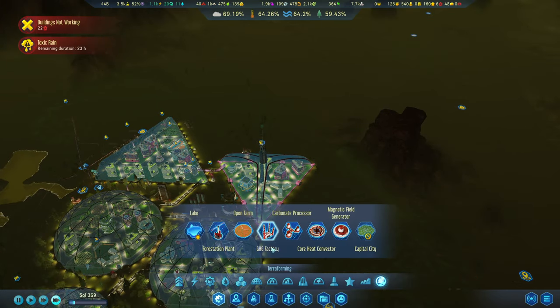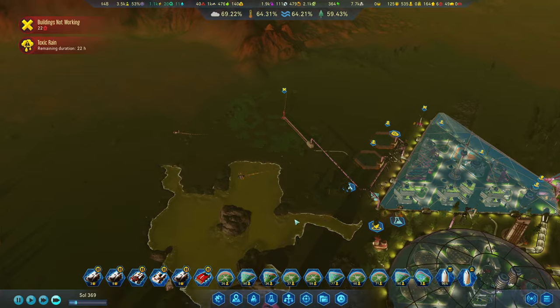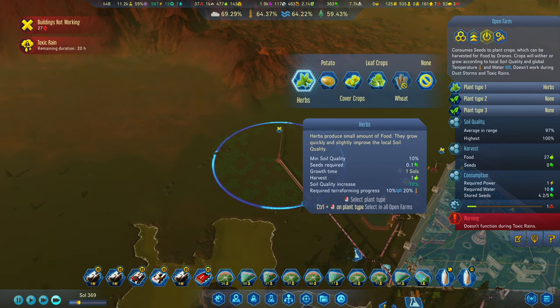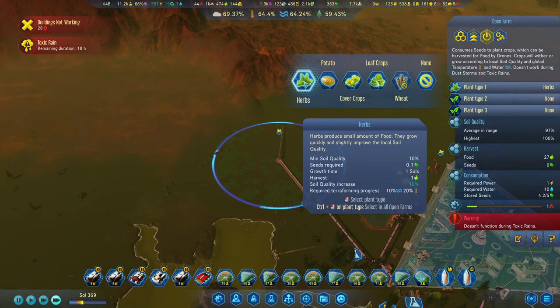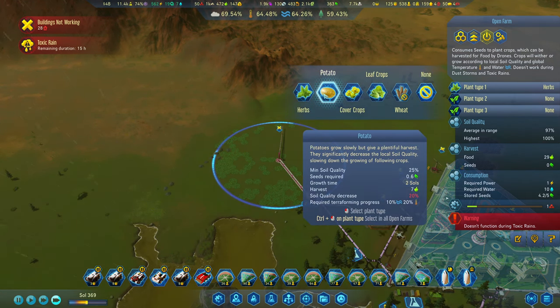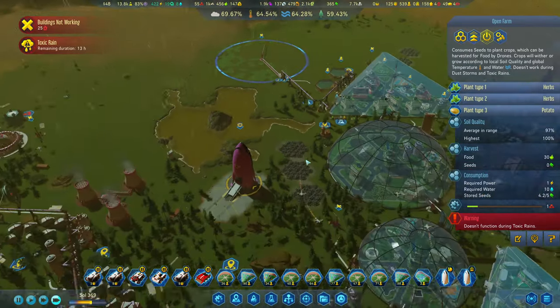I'm actually going to get in a terraforming building or two on the outside to try and spawn some vistas. This thing takes in seeds. I don't want to plant that - what do we want outside? We're going to get our first lot outside. Cover crops makes us better. I think herbs - one day and you get one harvest, it's pretty rubbish actually. So we're going to go herb, herb, potato in our first one. Hopefully they get that working. Doesn't function during toxic rains - cool.